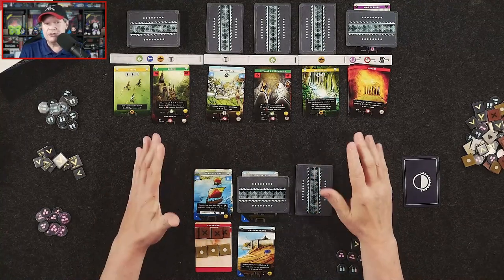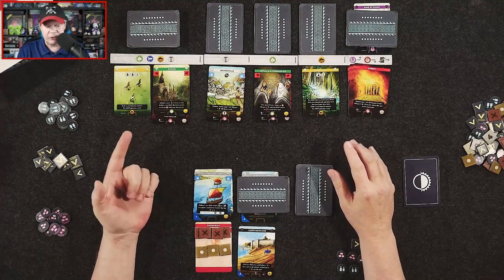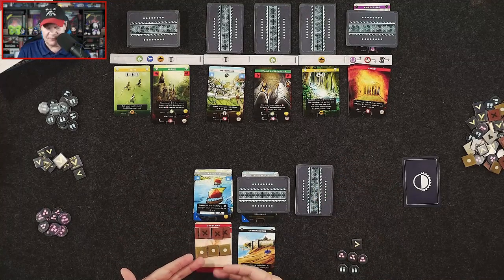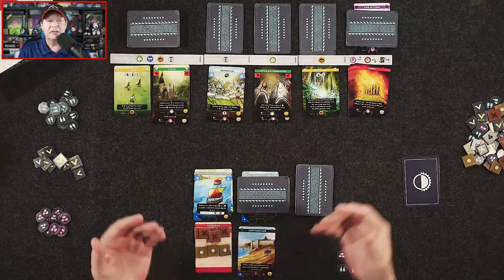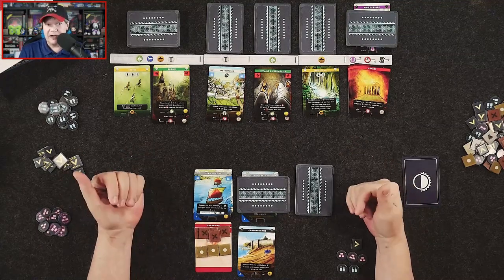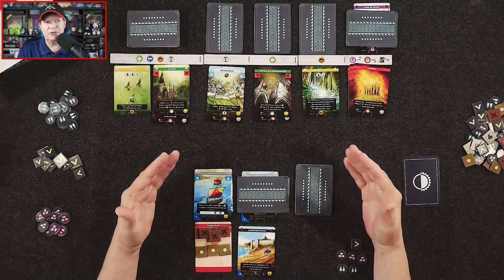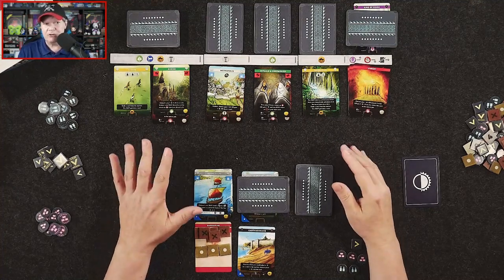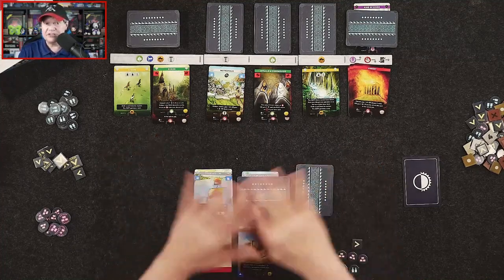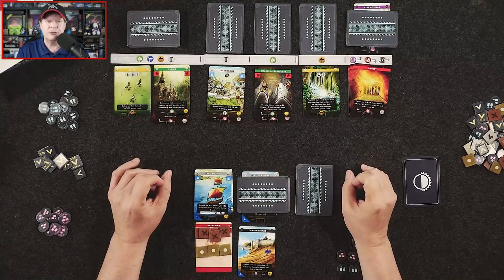When it's your turn, you have three different things you can do. You can activate, which is going to allow you to play cards, take actions, and exhaust cards — and once you do that, you'll move on to cleanup. If you're not going to do that, you can also innovate. If you're going to innovate, you're going to take your hand of five cards and just discard your entire hand, and you'll be able to do what's known as a breakthrough.